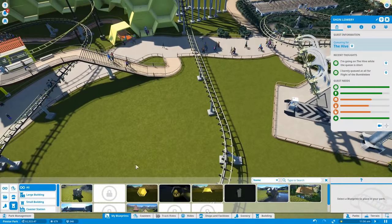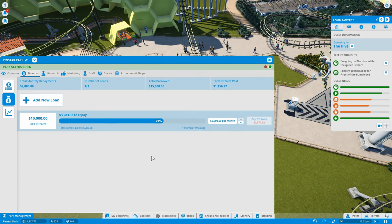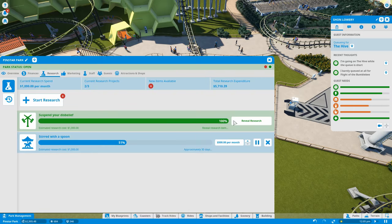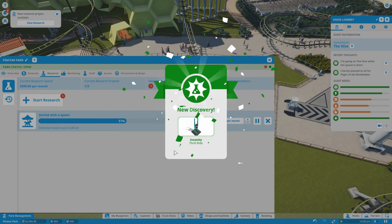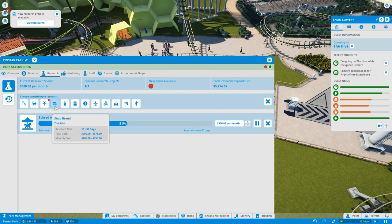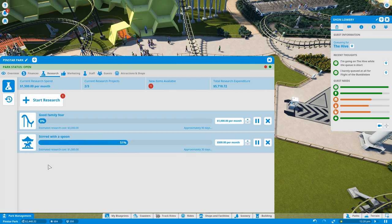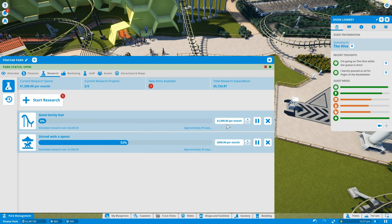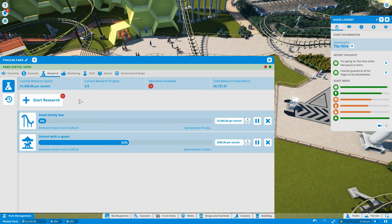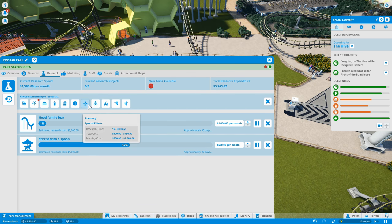We have a new research project ready to be revealed — suspend your disbelief — Insanity, the thrill ride! Since we're making money like crazy, let's start another coaster because this takes a long time — three months to cook at the slowest speed, which I'm going to keep it at — so it'll be ready maybe when we need it.